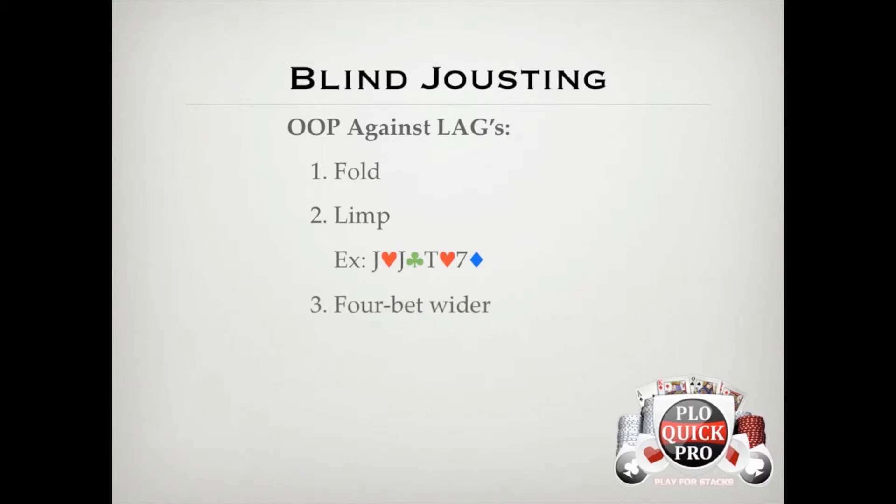Our third option is to 4-bet wider against people who are 3-betting you 15% or more. If they're doing it that wide, they're going to give up a lot when you c-bet post-flop, which is profitable because you pick up dead money, and if you're 4-betting the right ranges, you can dominate their stack-off ranges post-flop as well. If you need a refresher on good hands to 4-bet with, review the 4-betting section, which is lesson number 6. 4-betting works well when out of position because you lower the SPR, which makes life easier out of position. If I'm against a player who's really getting after me with the 3-betting, I don't even open unless I plan on 4-betting, because opening and folding to 3-bets is an easy way to bleed money from your stack.